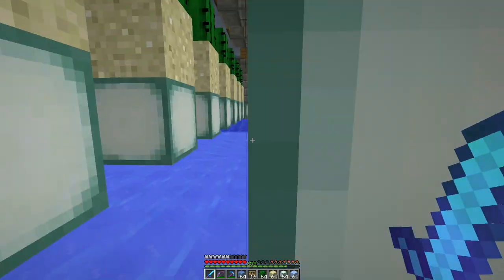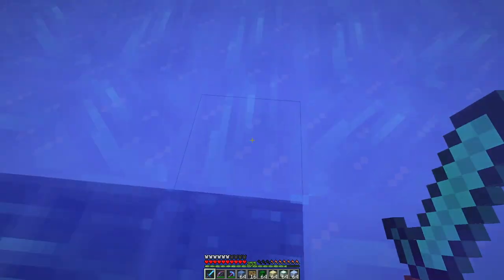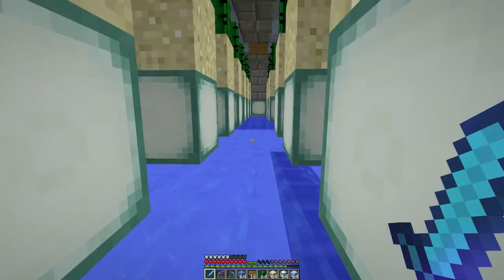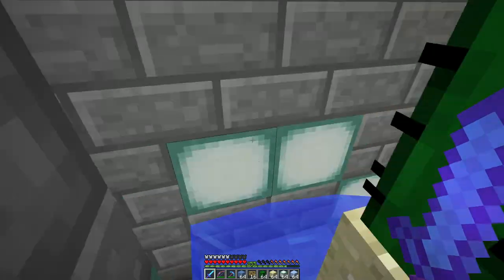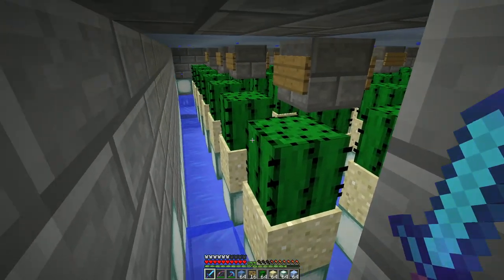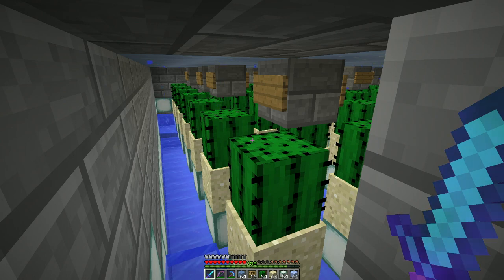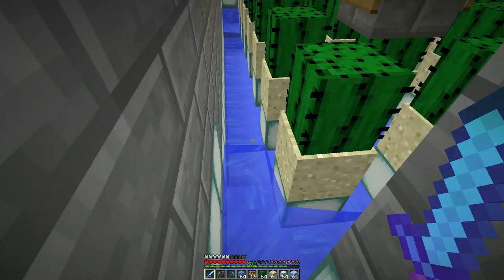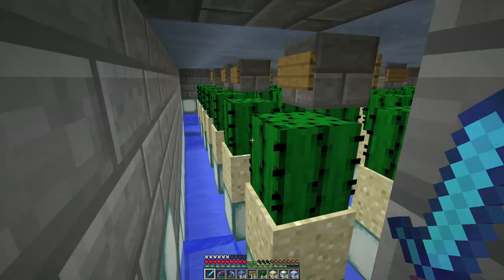This is what the inside of the farm looks like. I have a little hopper chain here - all the water flows into the center underneath the center hole and picks up all the drops in the hoppers, and it goes through the wall there into the elevator. I dug all the way down to bedrock and then laid packed ice on top. The packed ice isn't strictly speaking necessary because it gets items out of the farm faster, but over regular blocks they wouldn't be that slow. Anyway, I have two layers done - let's build the third.